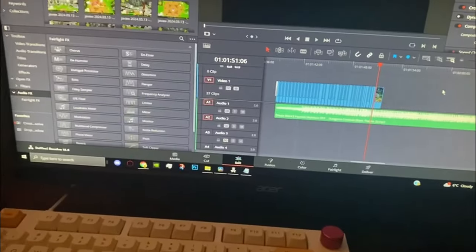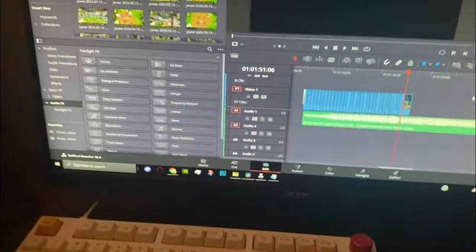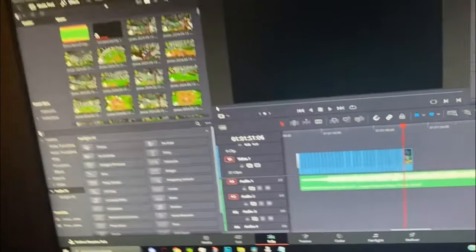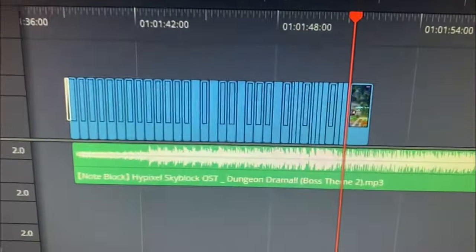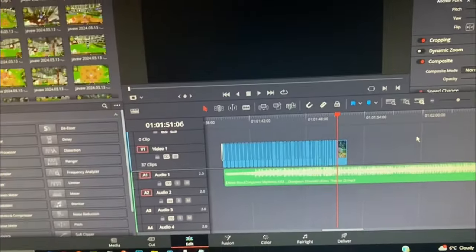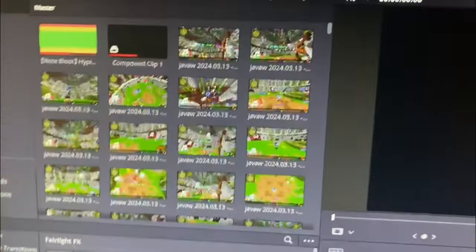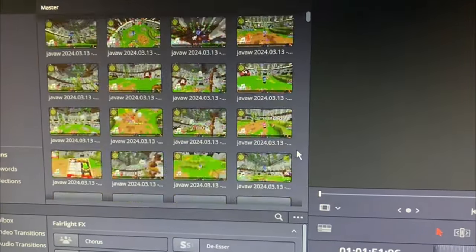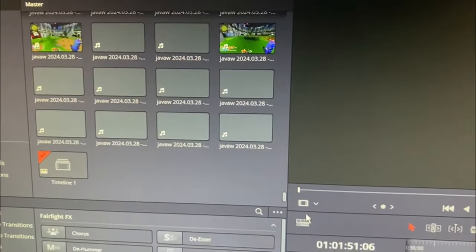Past me had an idea two weeks ago: every time I killed Thorn, I would clip it, and then eventually compile all of these clips and make it so that every single hit on Thorn was synced to one note in ShinkoNet's dungeon drama. And you can see right here, I started working on it, and then I realized this is going to take forever — I'm never finishing this. I got through about maybe 40 notes. I have 700 notes. How am I supposed to do that?